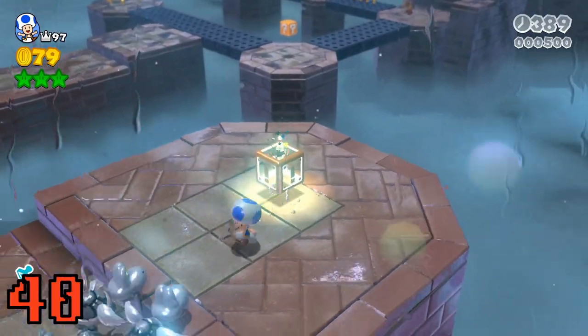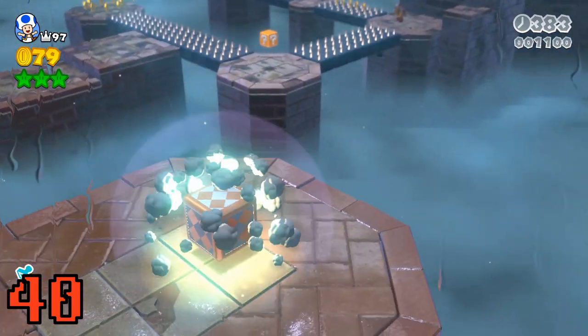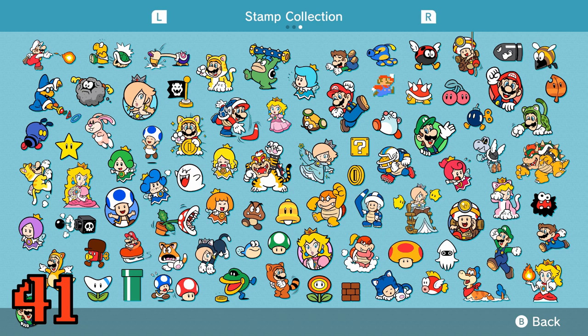Long jumping onto an enemy will prolong the long jump, which could be useful or deadly depending on the situation. The last 5 stamps you're missing are awarded when you complete every level with every single character.